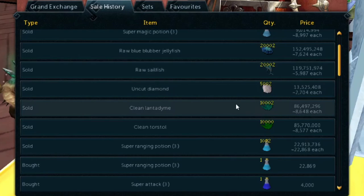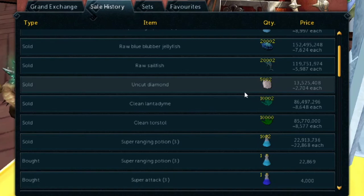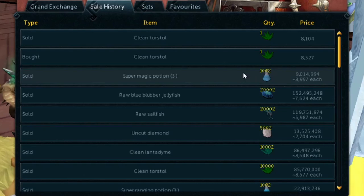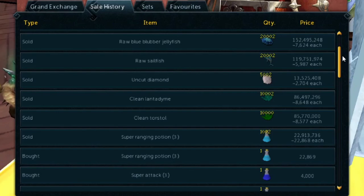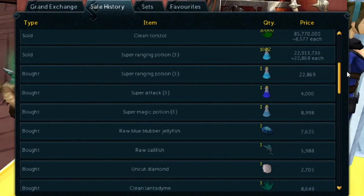We got another herb here — Lantadyme. These are herbs used for Herblore potions. People like to do overloads during Double XP because they're the best combat potion to make, and they give great Herblore XP. I also got some Super Magic Potions in the three-dose, because those are used to make Extreme Magic Potions, which are then used to make overloads. It's a whole cycle — I figured these would be great items to flip.